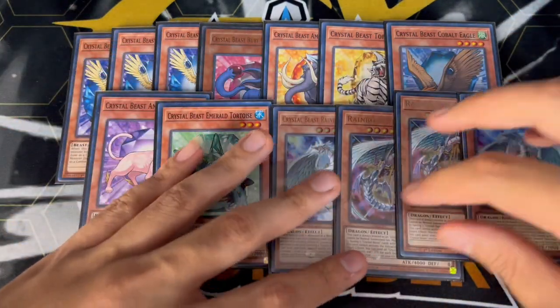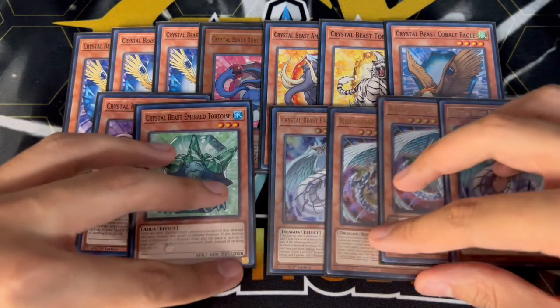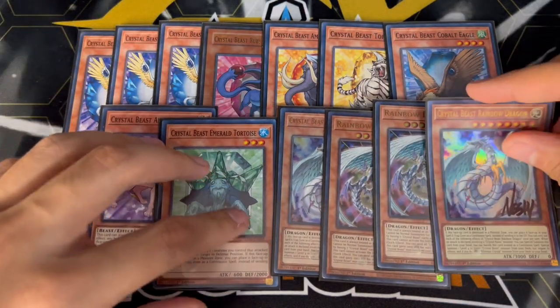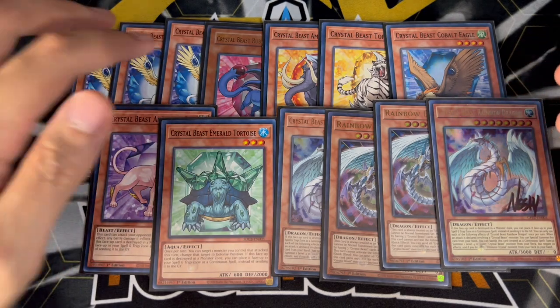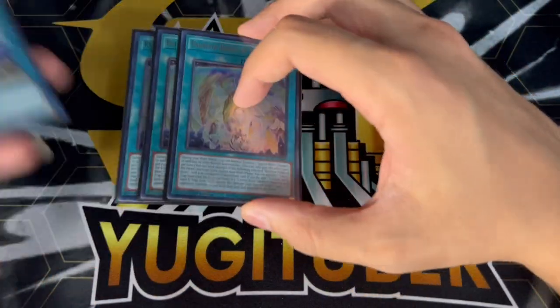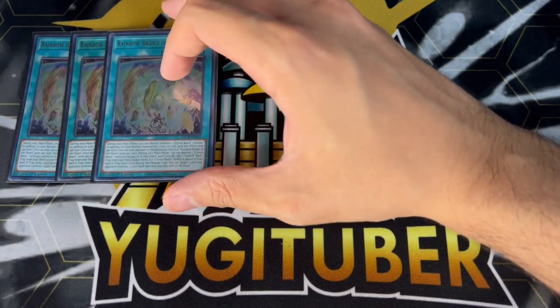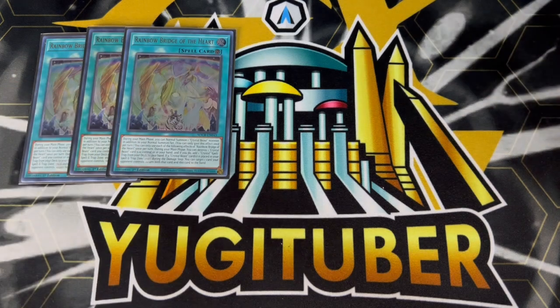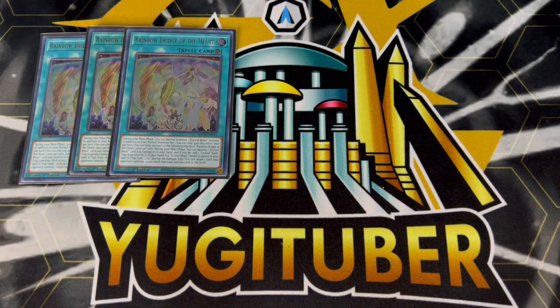So that's it for the Crystal Beast monsters — we're playing one of each of the names, with Zenith being one of the better ones and Sapphire Pegasus being the three-of because this is the one you actually want to draw and normal summon. Then moving on to the Crystal Beast spells and traps, this is where the deck gets kind of broken. We're playing three of the brand new Rainbow Bridge of the Heart. This card is insanely powerful — it's literally a true Draco spell card and it's so good.